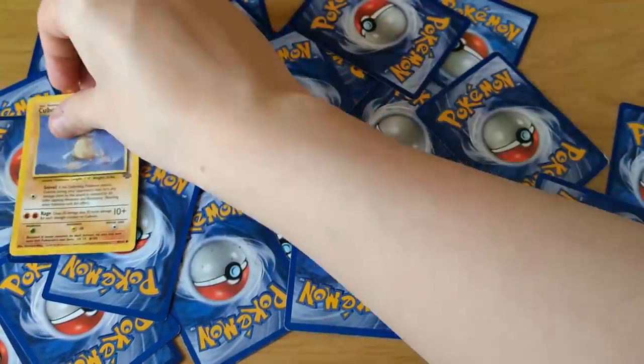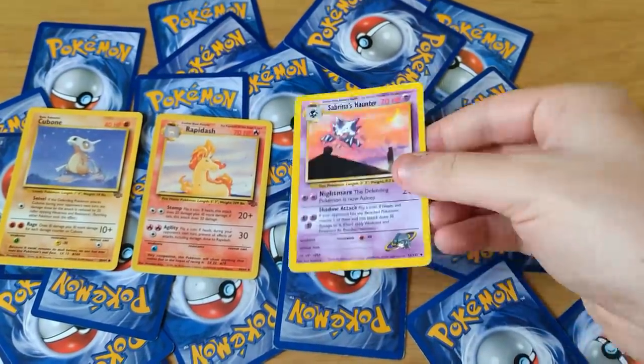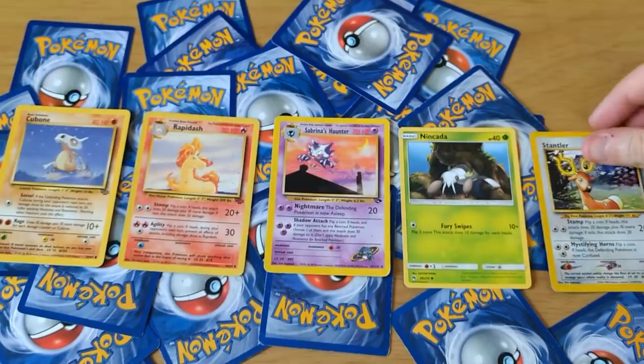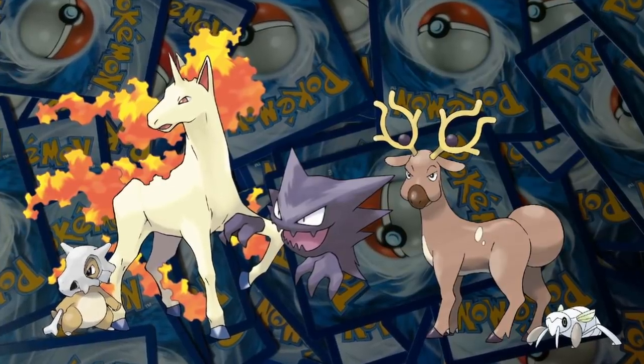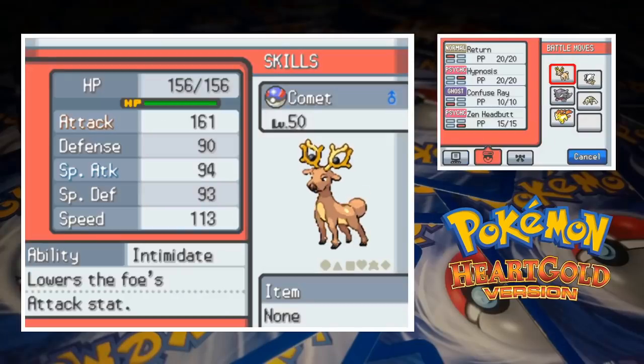From our dwindling card pile, we need to draw 5 cards for our face-off against the Fuchsia City Gym Leader. It looks like we're going to be using Cubone, Rapidash, Haunter, Nincada and Stantler. That's one of the better teams we've had recently. We do have 3 Pokemon weak to water, but Haunter and Stantler should be fine. First up we've got Comet the Stantler who's at level 50 with the moves Return, Hypnosis, Confuse Ray and Zen Headbutt.